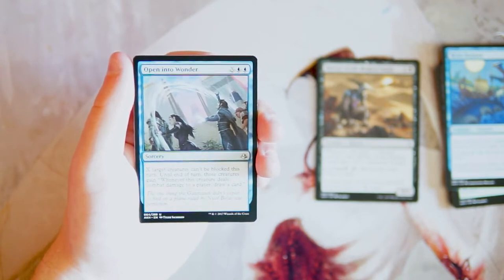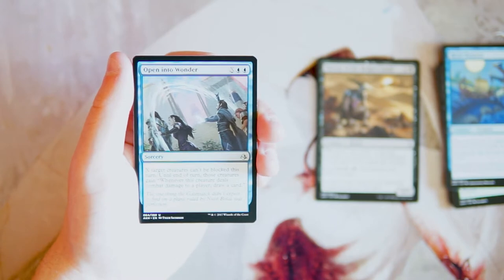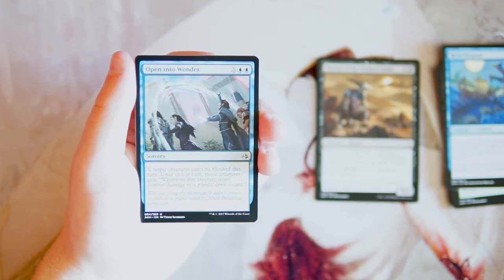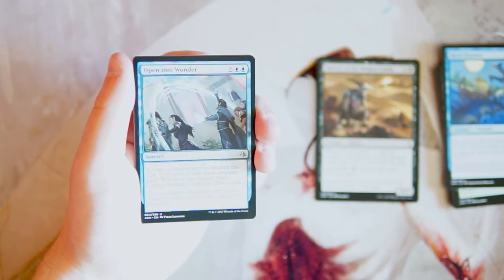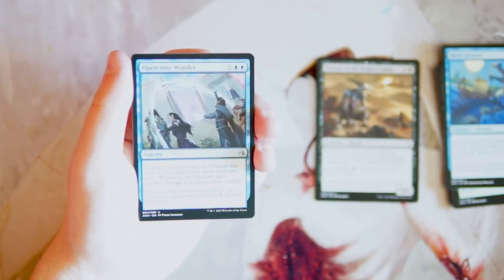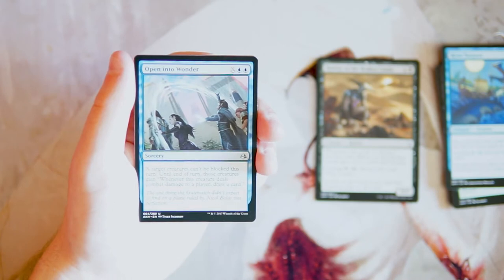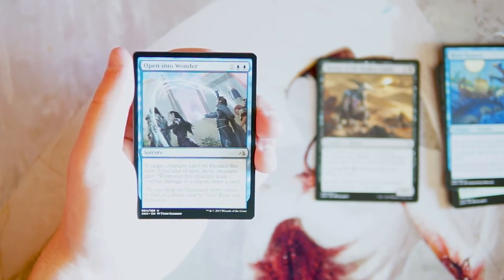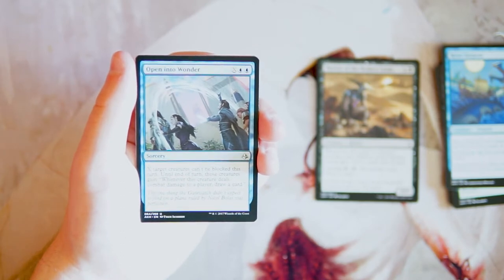Our first uncommon: Open into Wonder — X and two blue, a sorcery. X target creatures can't be blocked this turn, and those creatures gain 'whenever this creature deals combat damage to a player, you draw a card.' Essentially it's a draw spell. I don't really like it because it's reliant on you attacking, and you're in a blue deck — blue tends not to be as aggro. It's a lot of investment for not the best return.